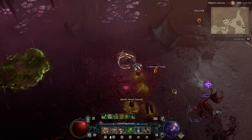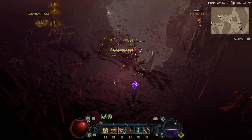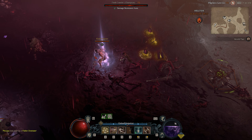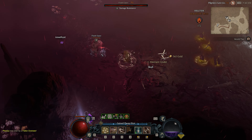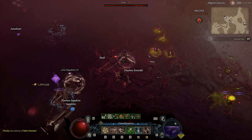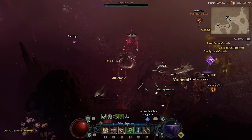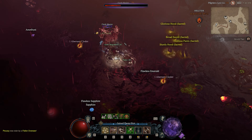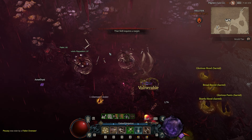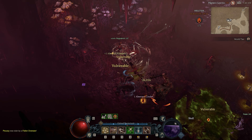Hi guys, it's Sliver here, and I just wanted to make a very quick video about how to find mystery gifts during Helltides. I've been playing quite a bit of Diablo IV in the past few days, and I realized that in order to reroll high-level items, you need Forgotten Souls, which can only be found during Helltides, most importantly in mystery chests located in the zone affected by the Helltide.